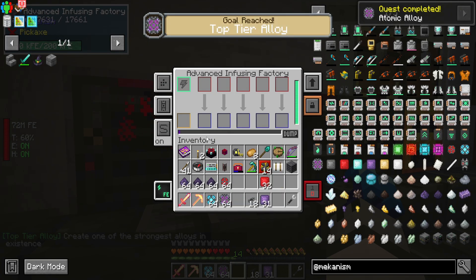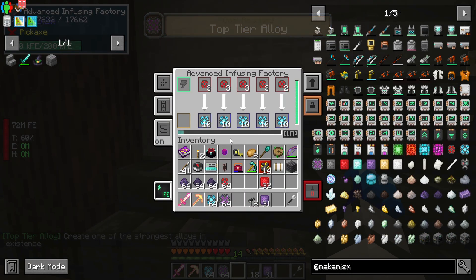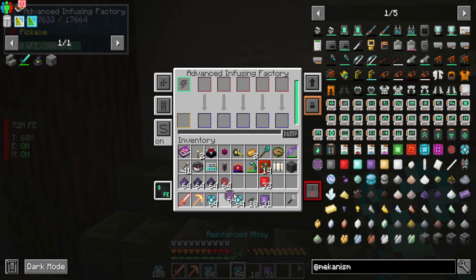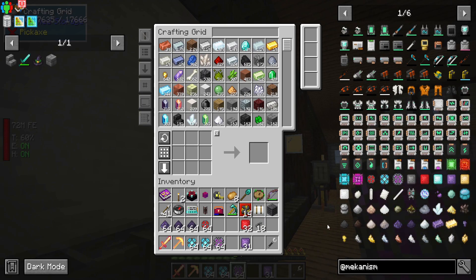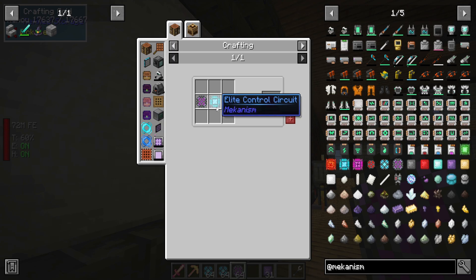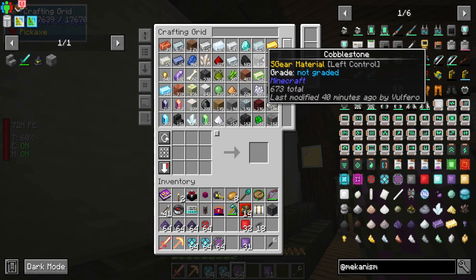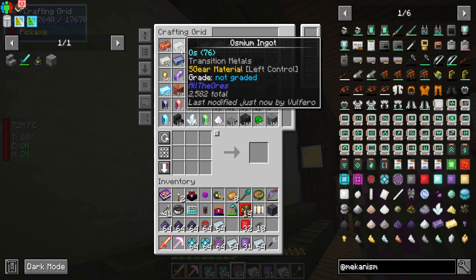Nice, we got ourselves some top-tier alloys! Now we've finished off a good amount of alloys — this is probably enough for now, we do have more resources if we need them. However, we do need to make the next set of things: the Ultimate Control Circuit. To make that you go through Advanced and then Basic — the basic one also needs Redstone, but we need some Osmium which is right here.